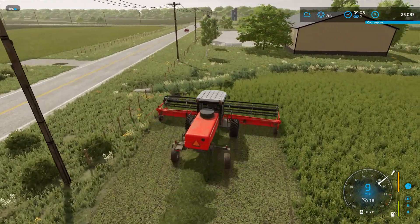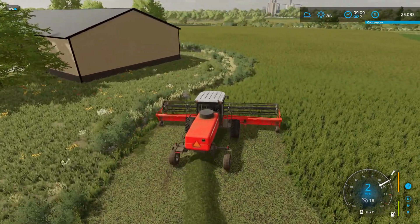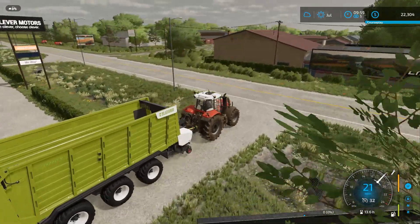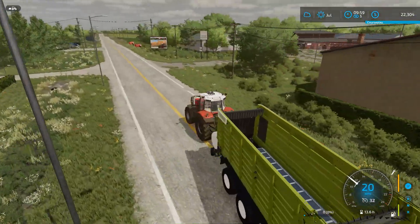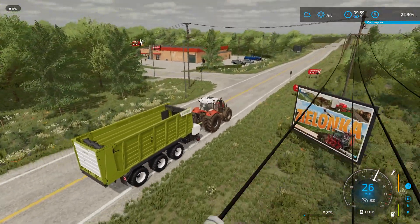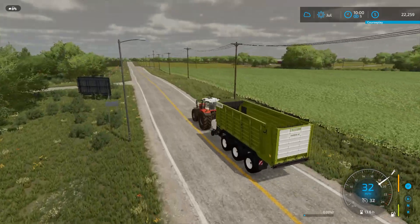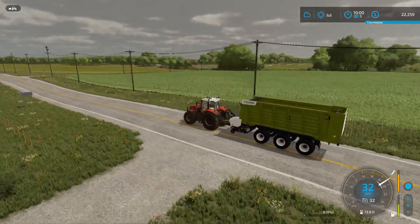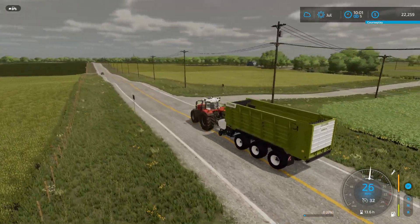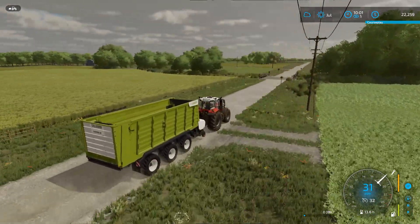Get some of this mowed up and then we'll go grab a pickup wagon. We got it all mowed up. We did not have enough money to buy a pickup wagon, so we just leased this one — it's actually the TARDIS. I think it holds 50,000 liters, and it's a lot cheaper than any of the base game ones. Get it all picked up, then we'll just put it in our silo for what the sheep don't eat, so we don't have to worry about baling it and hauling bales back and forth. When the sheep run out, we'll probably just run a truck over and grab some out of the bin.